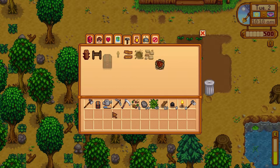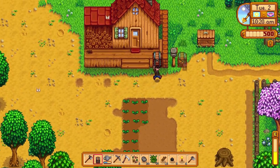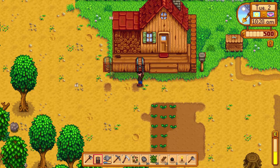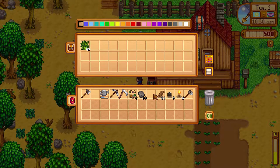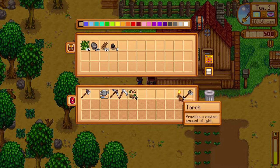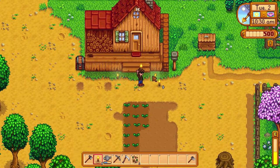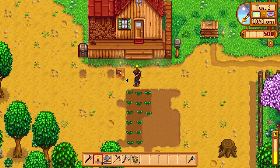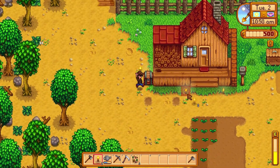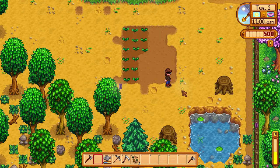We place the chest on the farm — there we go! We store stone, wood, and coal inside. Then we place torches around — one over here, one over here, one next to the chest, and one behind it. Nice little setup!